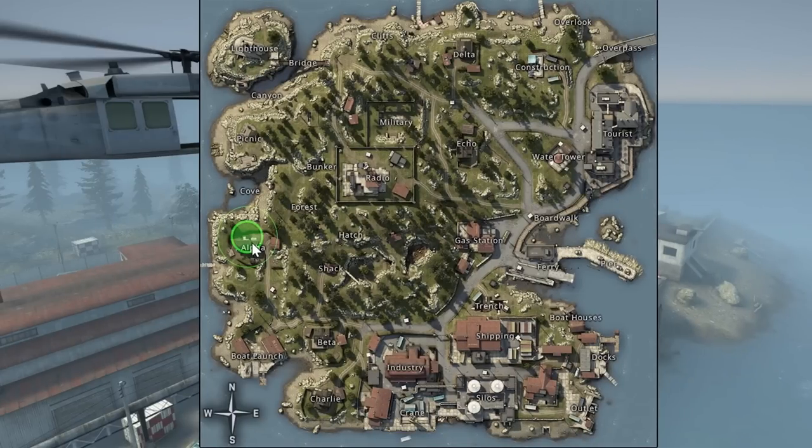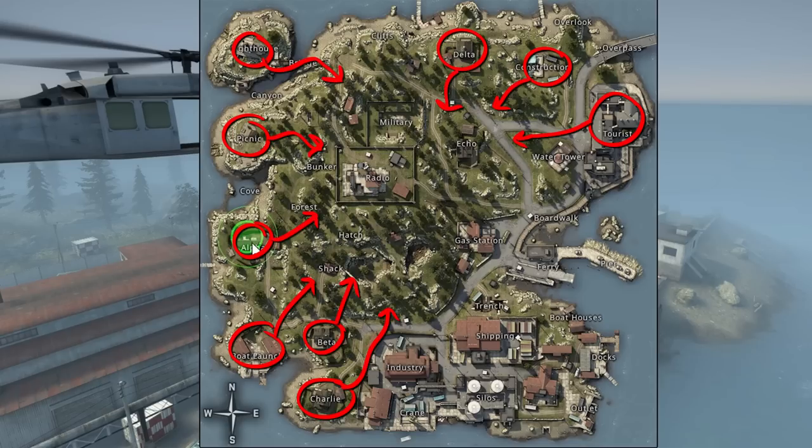You want a spawn that has loot and where you'll engage the least number of players. If you pick a point in the middle of the map, you'll increase the potential number of players you'll engage because they can come at you from a larger number of angles. If you spawn near the edge of the map, you have water on one side, successfully reducing the number of angles an enemy can attack you from. As a rule of thumb, players spawn near the edges and move inward over time.